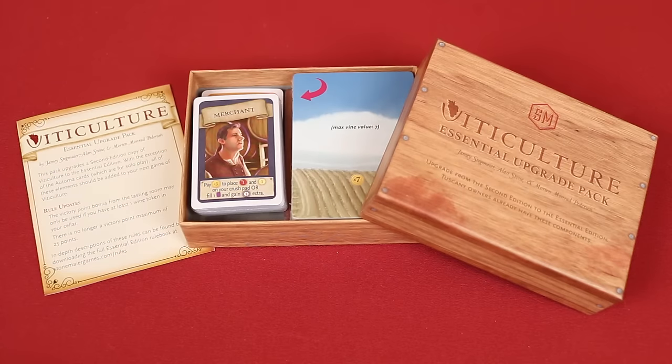If you own the second edition of Viticulture, you can upgrade your copy to the Essentials Edition by picking up the Viticulture Essentials Upgrade Pack. This includes all the elements we discussed, including the updated visitors, fields, mamas and papas, solo deck, and rules changes.